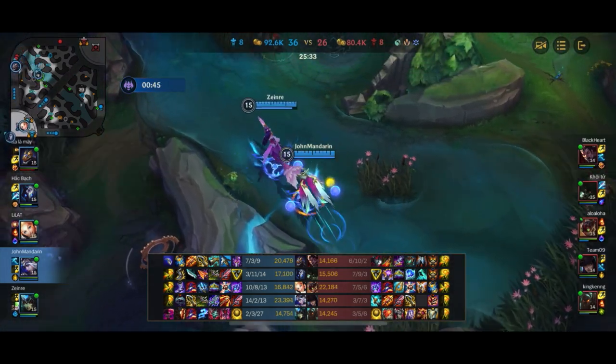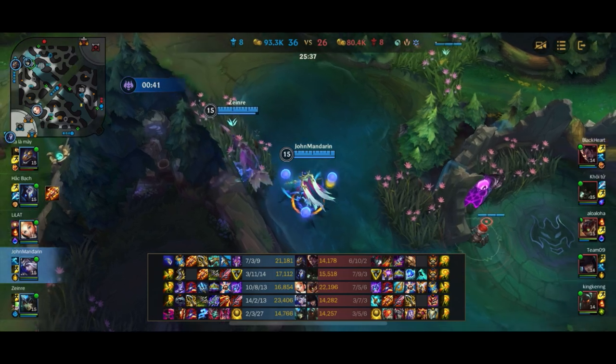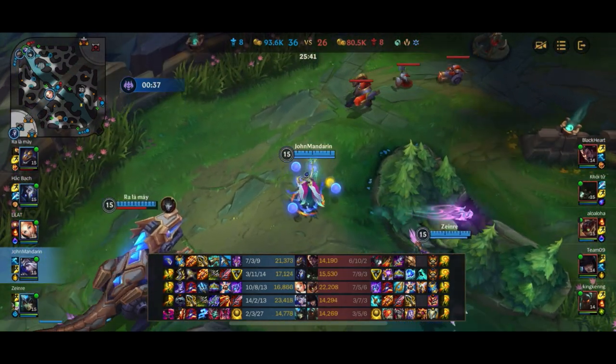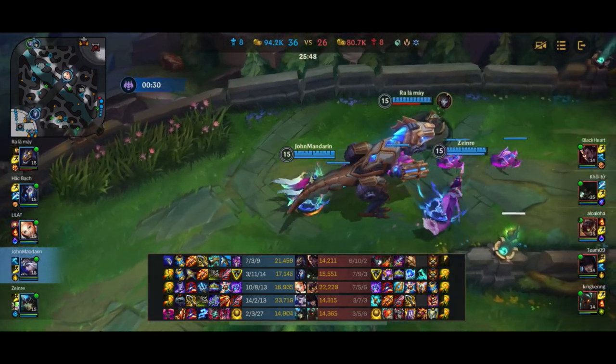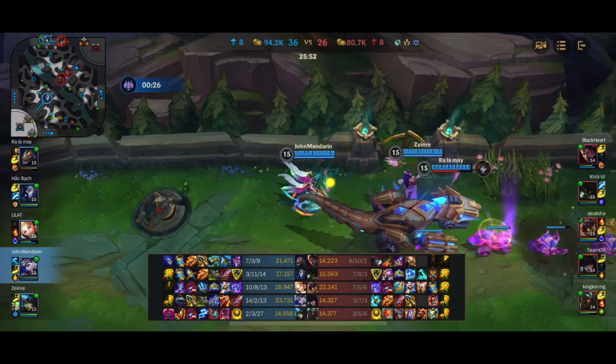Thankfully Jhin has the Recall to bring the TX up top to clear the wave there. All we need to do is follow the TX in the top lane and push into it, because the other lanes are going to push naturally based off the double-stacked wave. The enemy team is either going to be forced to clear wave in the other lanes or try to stop us with the TX party in the top lane.